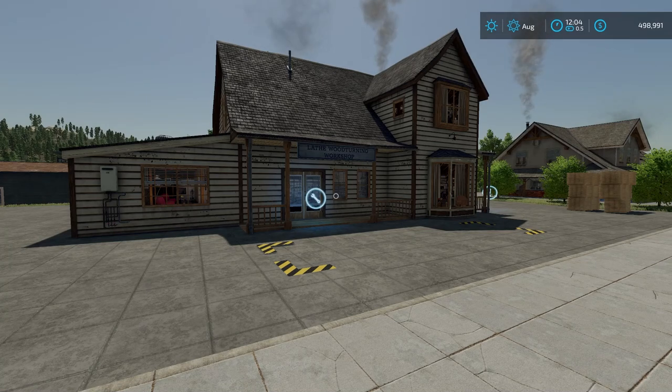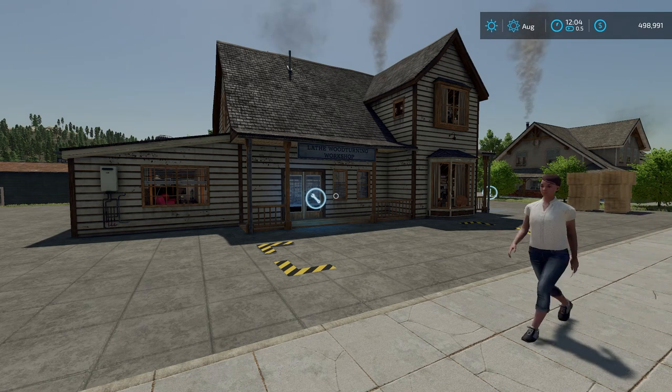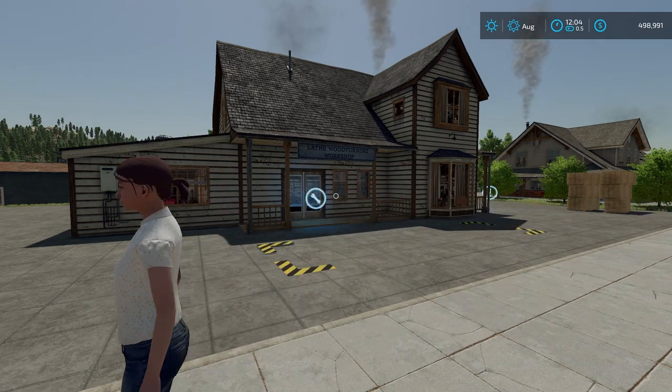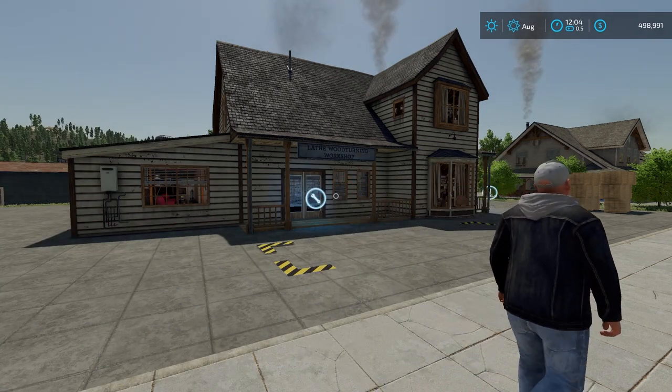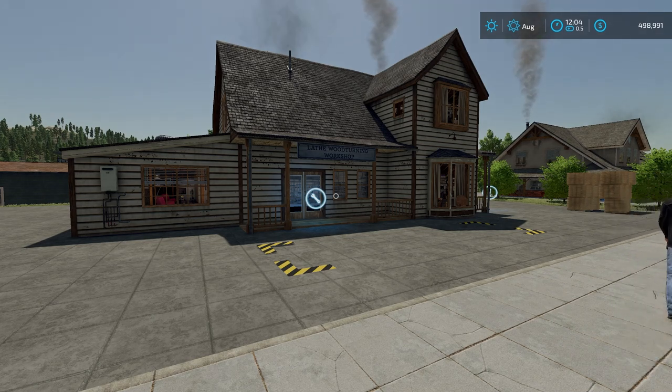Welcome everyone, Farmer Cop here. This is going to be a guide to the wood turner in the Farming Simulator 22 Platinum Expansion. If you haven't purchased the Platinum Expansion yet, there's a link in the description below, or you can use code FARMERCOP at checkout when you purchase any Farming Simulator DLCs or games. Regardless, let's jump into how to use the wood turner.